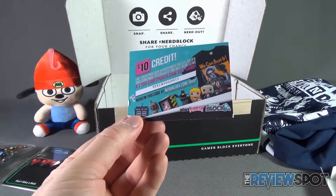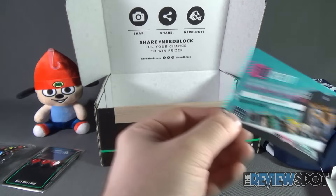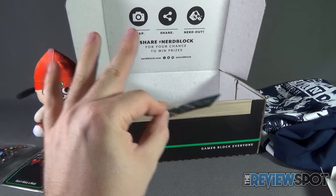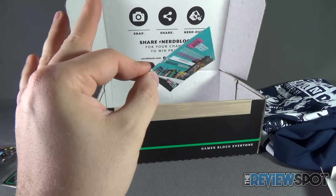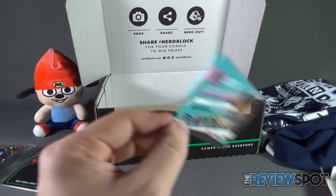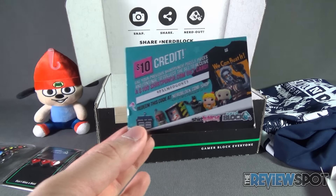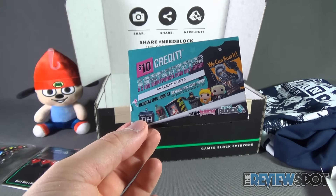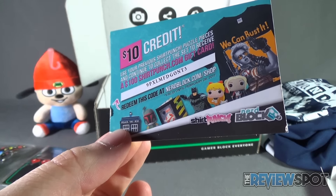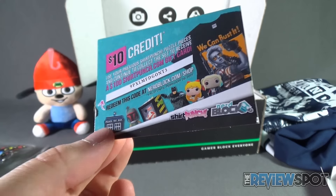We also got ourselves a $10 credit. Use your previous Shirt Punch puzzle pieces and continue to collect this set to get a $100 ShirtPunch.com gift card. There's a code right there — you can get yourself ten smackaroons. Redeem this at nerdblock.com/shop and use it for collectibles, t-shirts, and so much more.